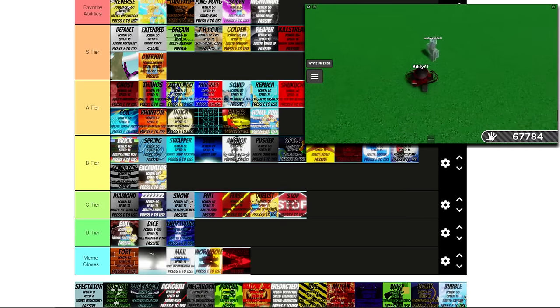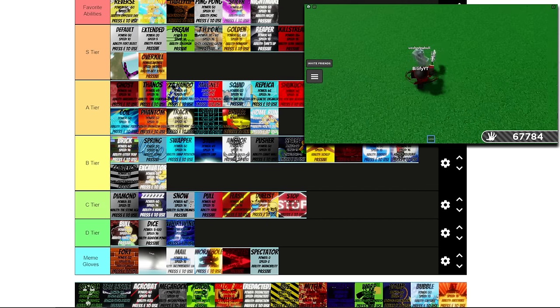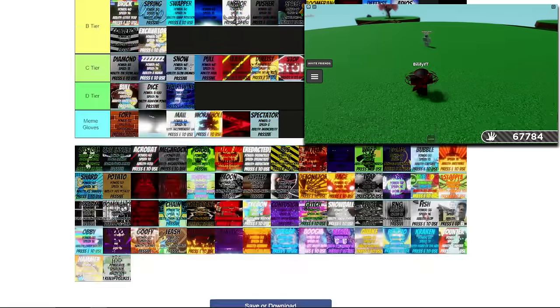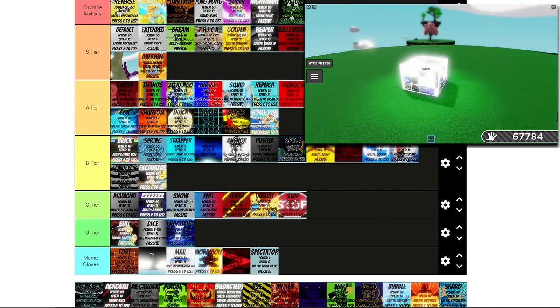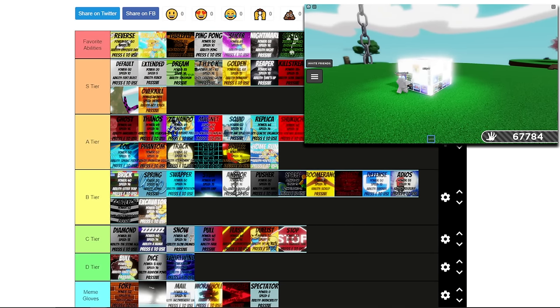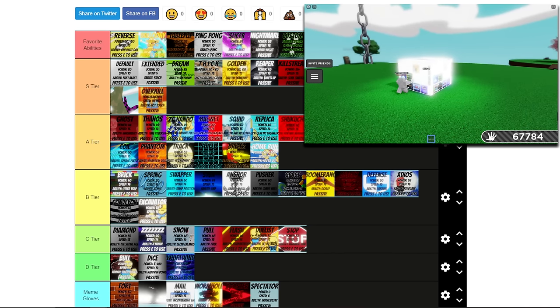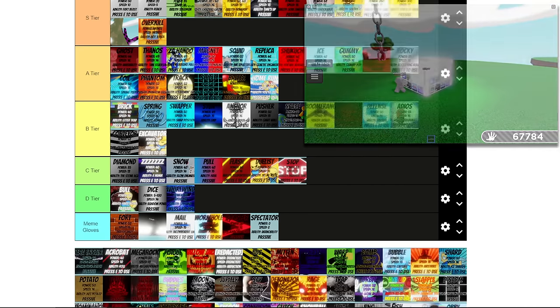Spectator is awesome but it doesn't do anything — you're just there to spectate. So I'm going to put this in meme; you can still be affected by gloves. Next up we have Custom. On top of being able to edit your glove, your rock, your speed, and your power, this glove is a counter to like 95% of the gloves. The rocks are crazy. I'm going to stick this into my favorites because it's easily S tier.